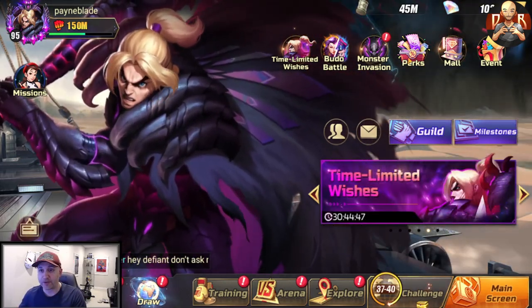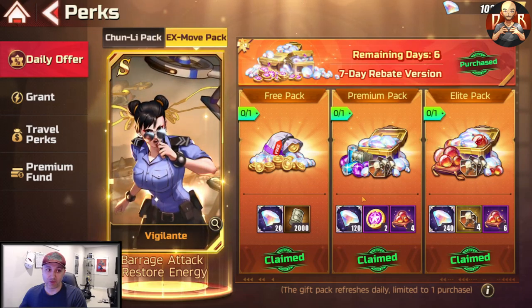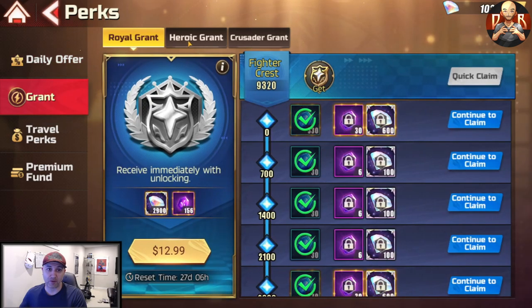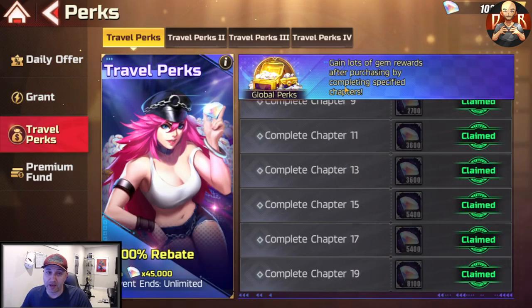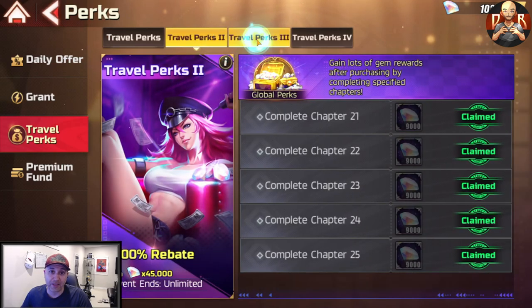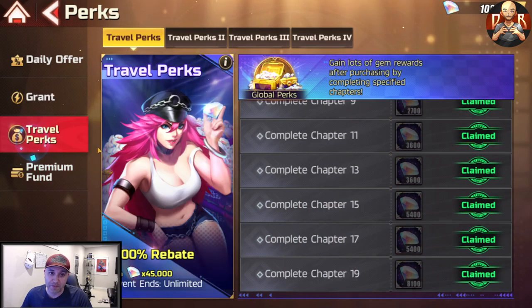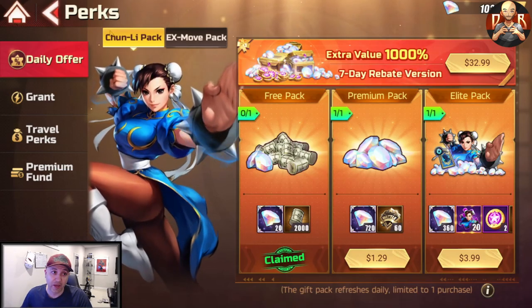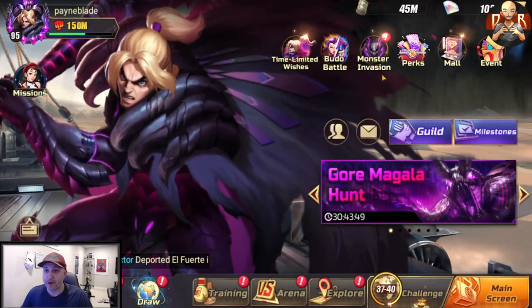Going into the Perks section: the EXP Move Pack is worth it — I was buying those for a while. The Grants are worth it too. The only ones I don't recommend are the Dual Grant as a whale because you'll probably never be dueling, and the Royal Grant isn't worth it either. I would do the Heroic Grant and the Crusader Grant — those two are definitely worth it. The Traveler Perks are definitely worth it; the amount of diamonds you get is obscene, especially if you're going to whale. The Premium Fund is the same scenario — get those as well. It's $26.99 Canadian and you get an obscene amount of diamonds.